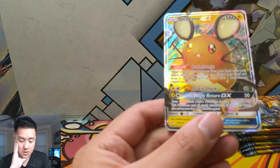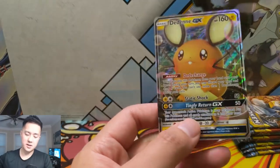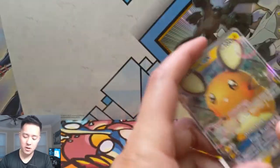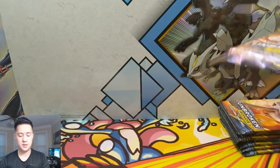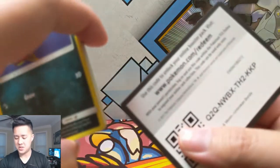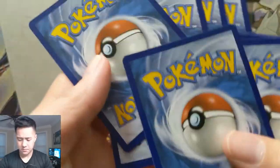So this GX is like multiple supporters - it's an Acerola that does 50 damage, and the DD Change is kind of like a Cynthia. Very interesting card, and it's a basic, so I can see that being a flexible GX to tech in - maybe one of them in your deck.